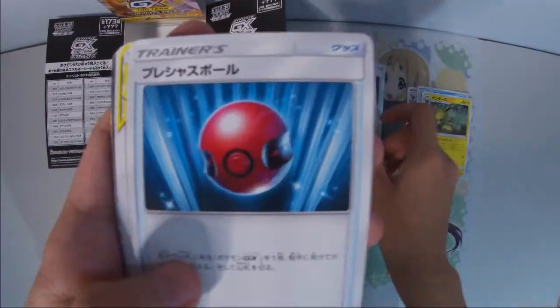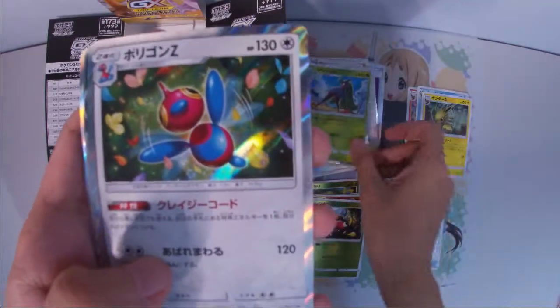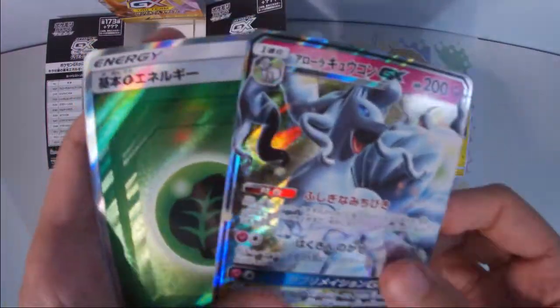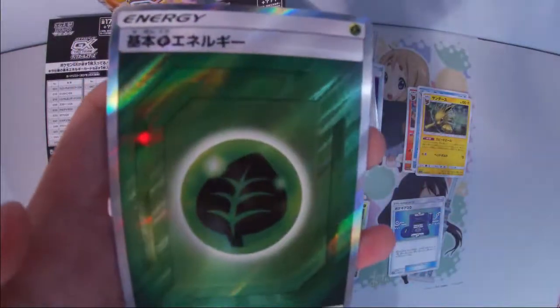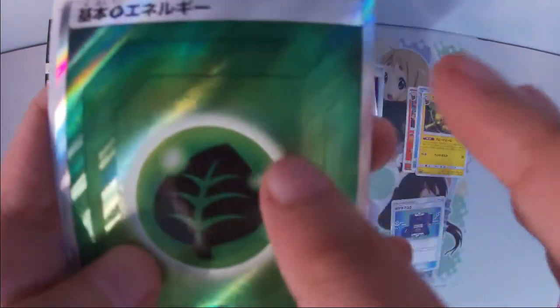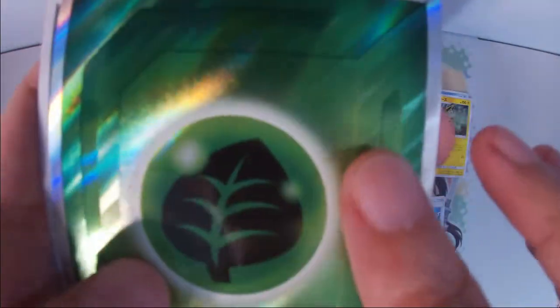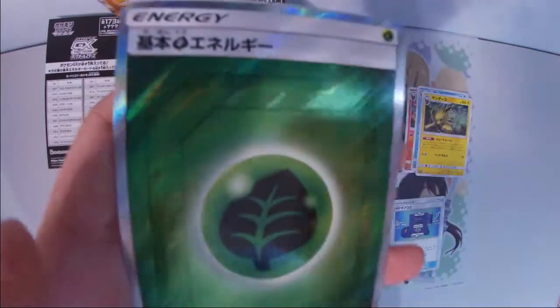This is our last pack — we should be getting our Secret Rare Energy here. Our Secret Energy is a Secret Rare Grass Energy. I'm trying to feel the texture — it's actually really cool. It's quite clean in the middle where the circle is, but the texture is really like the full art Secret Rare.